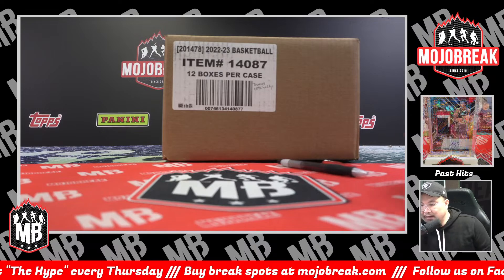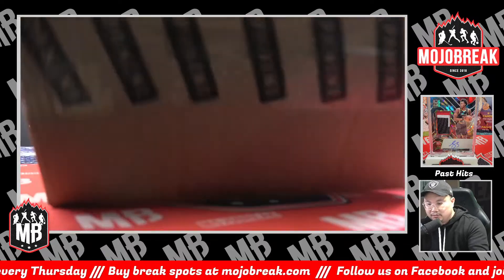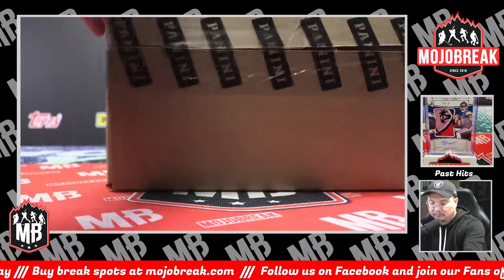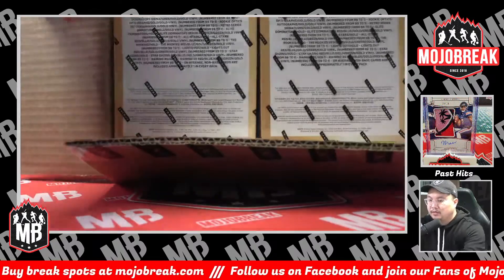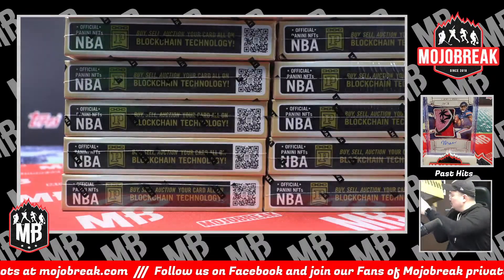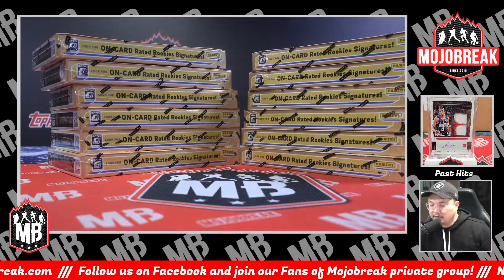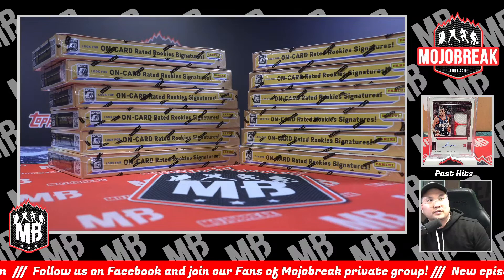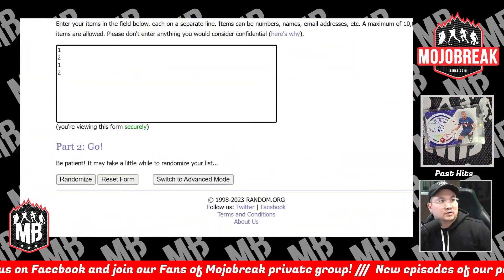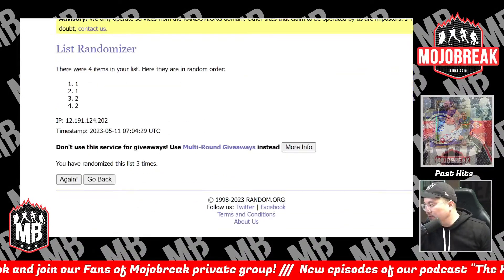As always, brand new release day products. We're going to randomize to see which half we're going to use from the new case for PYT 5. We're going to randomize between the left side and the right side of the case. Left side will be 1, right side will be 2. This is a PYT pick-your-team style break so we randomize 3 times. Left side 1, right side 2 — going 1, 2, and 3. We'll go with the left side on this one.